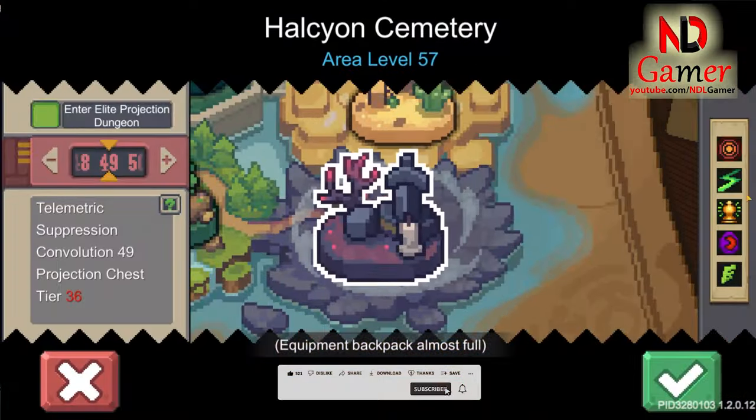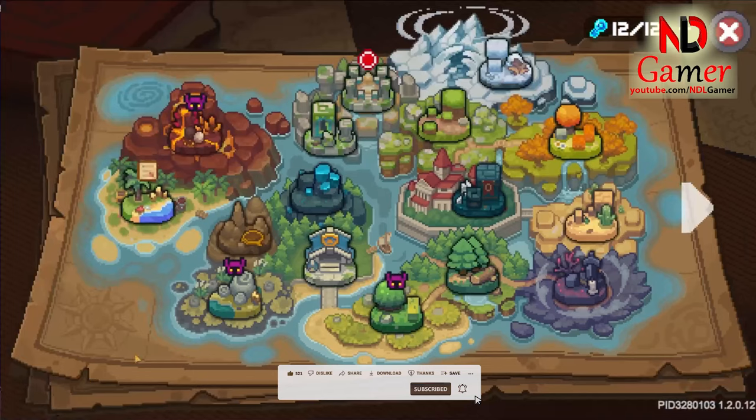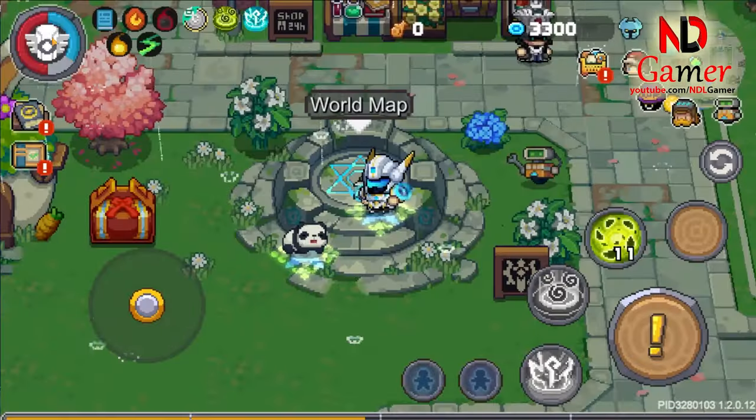Starting with the choice of secondary weapon, you choose a weapon with the fate-bound ricochet attribute. Adding another ricochet helxer would make it even better.